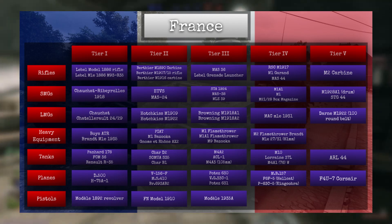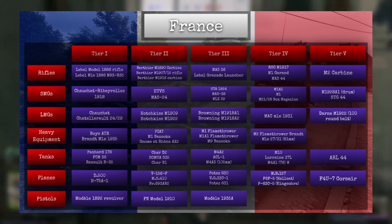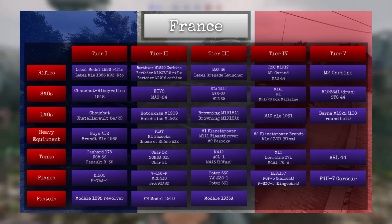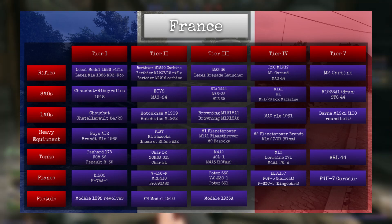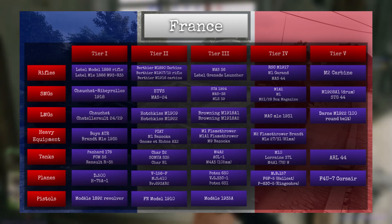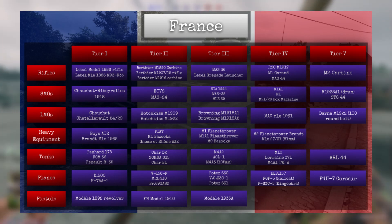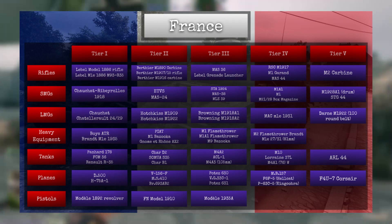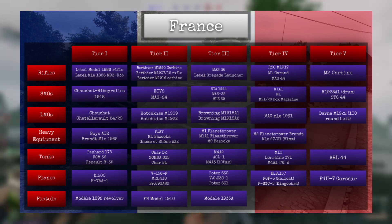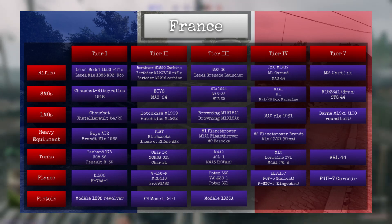In terms of planes, we have French domestic planes such as the D500, the H75A1, the V156F, the MS410, the BR693AB2, the Potez 630, which is in-game, the VG33C1, and the Potez 631, which is not in-game. After that, we have the MB-157, followed by the American Hellcat and the King Cobra. The King Cobra is currently not in-game, so I would see France getting it as an addition specifically to the French tech tree.